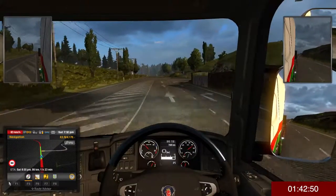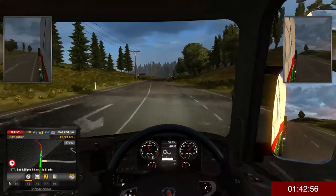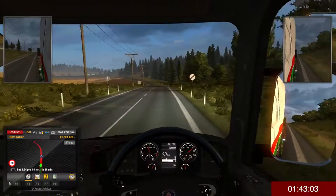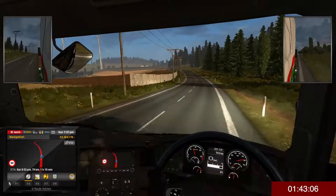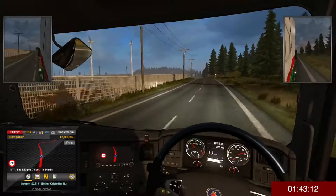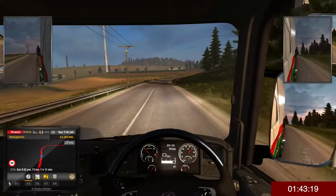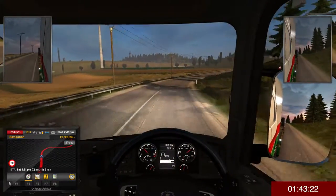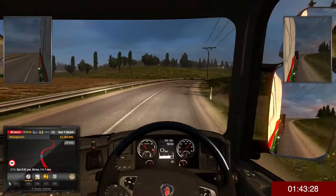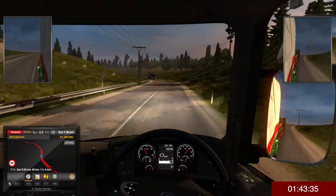Why is the speed limit 60 along here? I know it's a junction, but still. At least we get some nice scenery - fields and a wind farm. How is the speed limit still 60? It's ridiculously slow, it's not even 40 miles an hour. I can navigate this corner perfectly well - I'm doing 73, thank you very much.